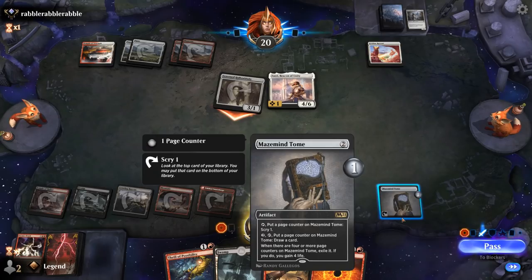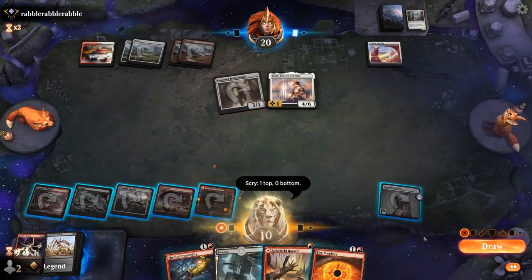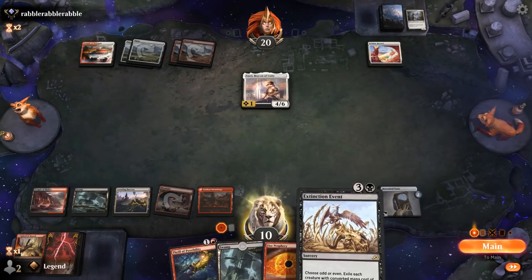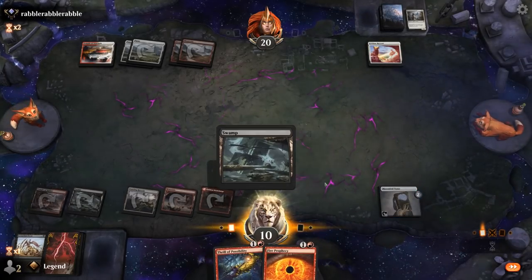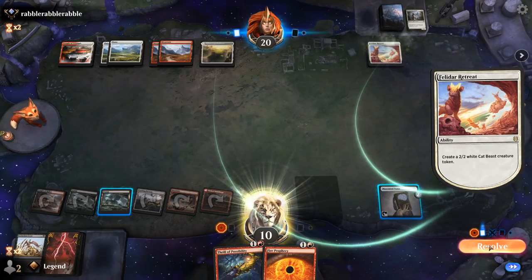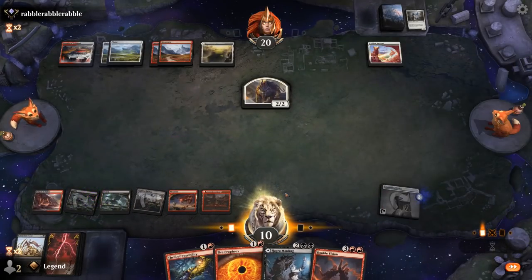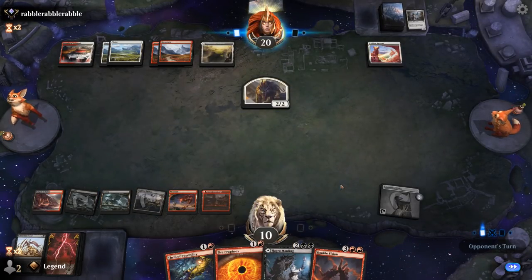Do I want to Scry? I wouldn't mind finding a Double Vision or an Extinction Event. So we'll be able to deal with the opponent's board. The opponent makes a token — that's not too bad. I'll wait to draw with the Tome instead of Scrying. Ooh, there's a Double Vision — feels like we're in great shape now. End of turn I can just put two counters on the Crawling Barrens.